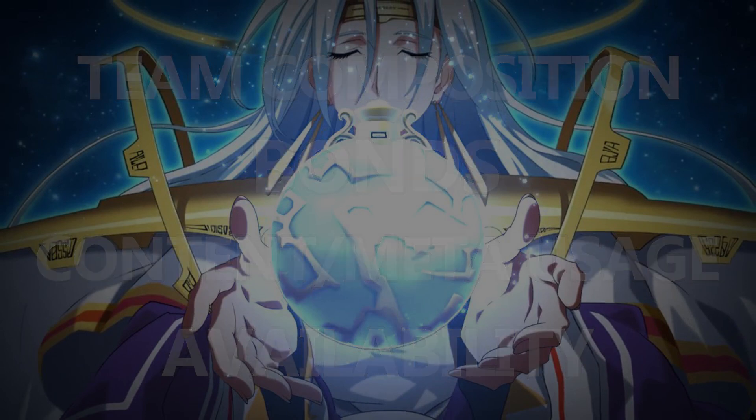This is a Destiny banner featuring Rachel, Tiaris, and Lana, and it runs from September 17th to the 30th. As a Destiny banner, your first SSR pull is guaranteed to be one of these that you don't already have. And after you pull that first SSR, it reverts to a normal raid-up banner, where you can start pulling off-banner heroes and duplicates.